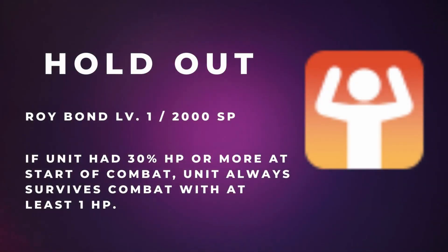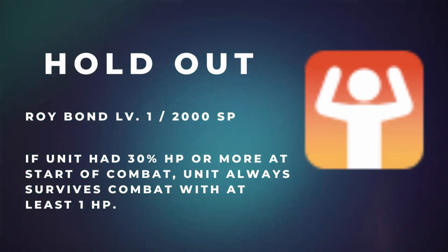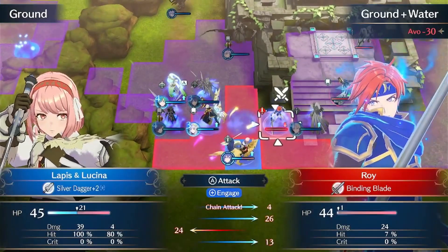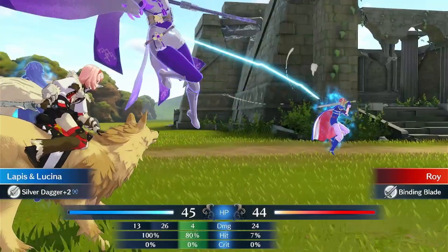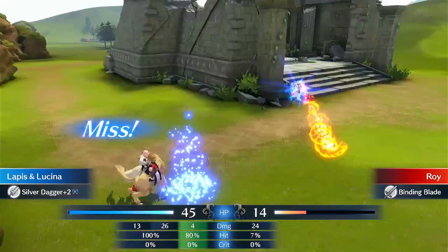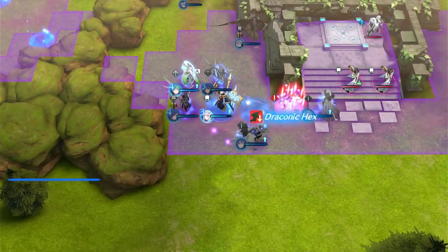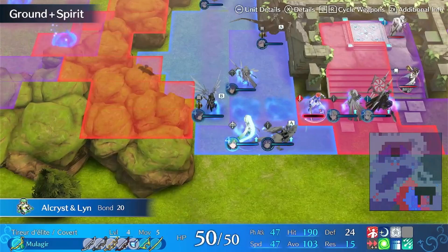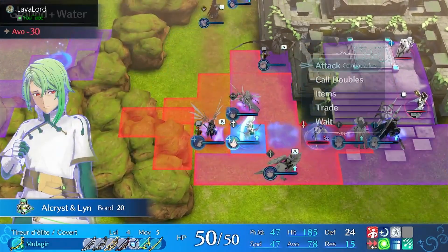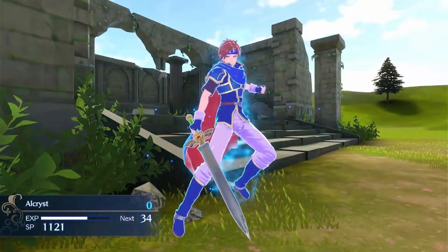For the last of the story emblem skills, we have Roy's Holdout. It's a 2,000 SP skill that allows the unit to survive with 1 HP if they had 30% or more HP before combat. Holdout can also be upgraded to a 5,000 SP version that lets a unit survive with 1 HP if they had just 2 HP before combat. Holdout is one of the top skills in the game and combos extremely well with Ike's Wrath and Marth's Unyielding. Put it on a tank or a unit like Diamant who has access to Sol, making them nearly unkillable.